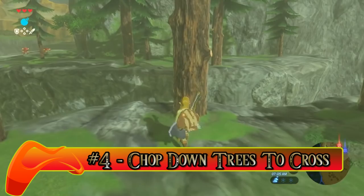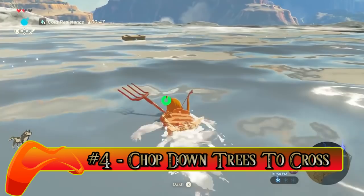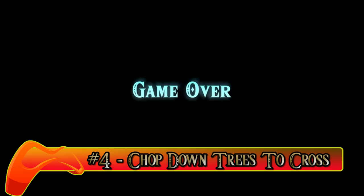Number four: chop down trees to cross. If you fall in freezing cold water, you will die in four seconds or less. But if you use an axe and chop down some trees, you can build a bridge. Is there a large gap? Chop down a tree and balance yourself over to where you want to go. Use the environment to your advantage.